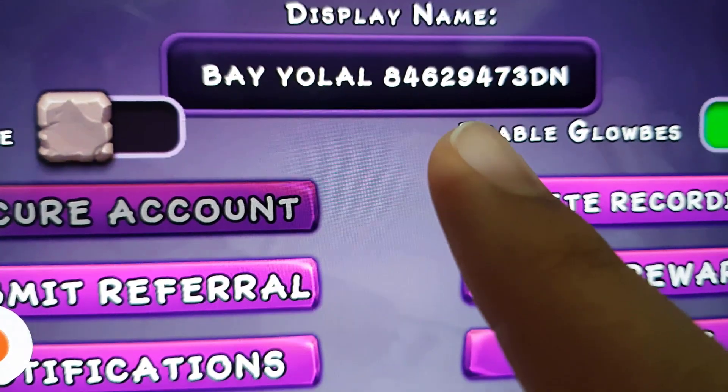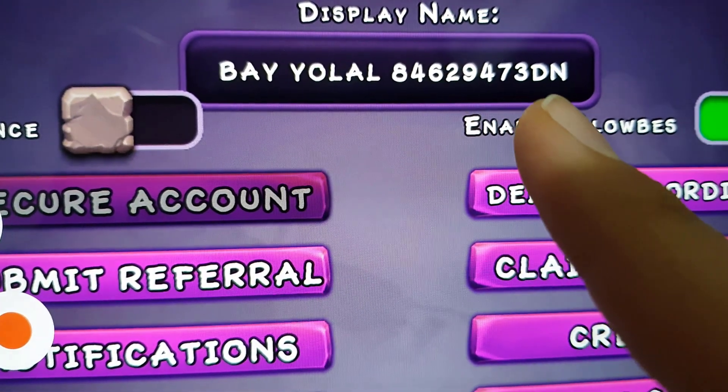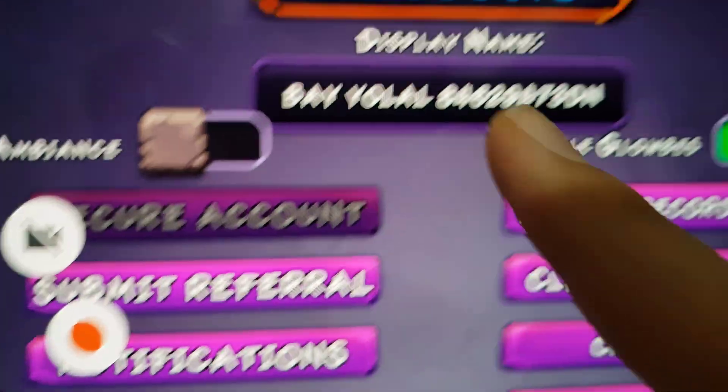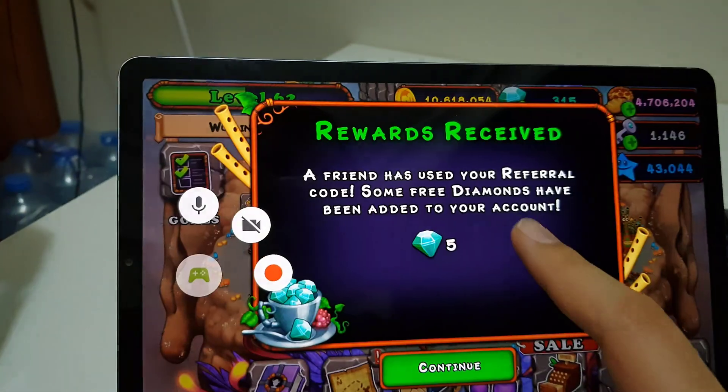By the way, people, if you're asking — my name is Biola and my friend code in My Singing Monsters is 8462 9473. Don't forget to submit referral — submit referral and import this friend code and you will support me.